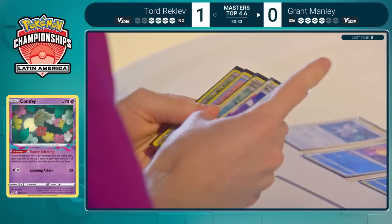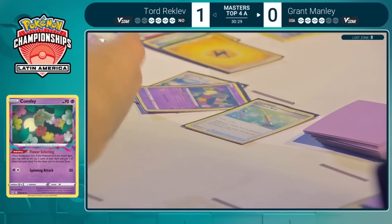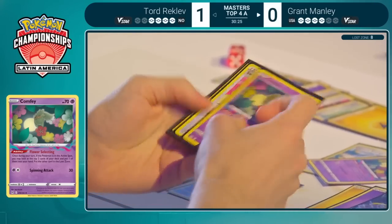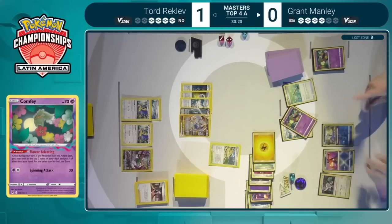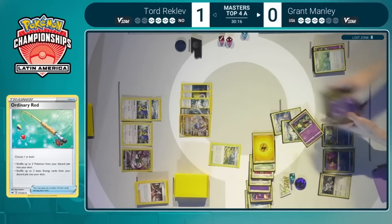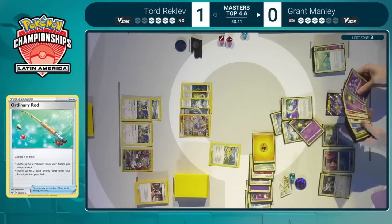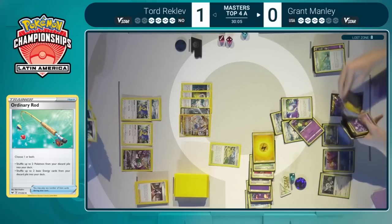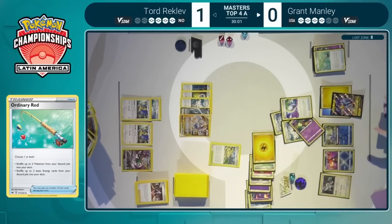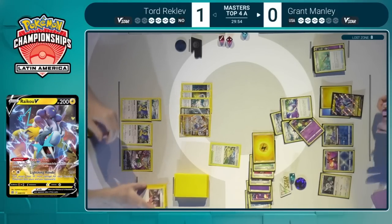Grant still without full confirmation that Tord does not in fact have a Raikou in his decklist. Tord did mention at some point that you have to choose between Stoutland or Raikou, and we've seen a lot of players with Raikou — the majority probably have it, but that is not the case for Tord. Well, the second energy onto the Comfey, but no worries there — it finds the Raikou off of that Ordinary Rod, and the Mirage Gate is ready to go. The energies — water and lightning — are attached, and Raikou is ready to Lightning Rondo one more time.